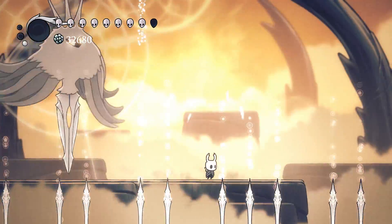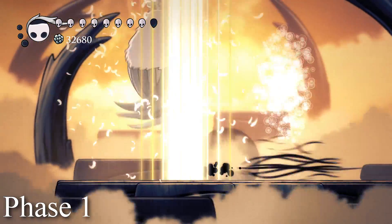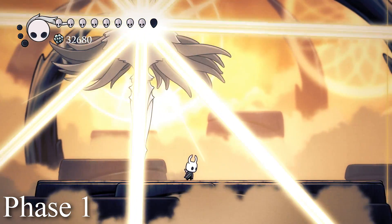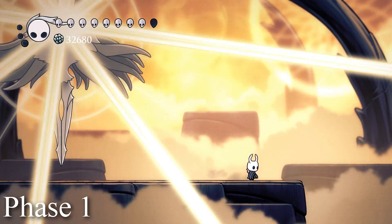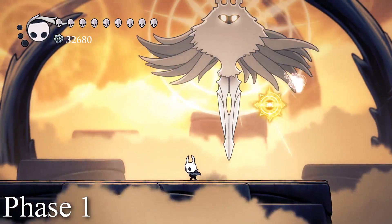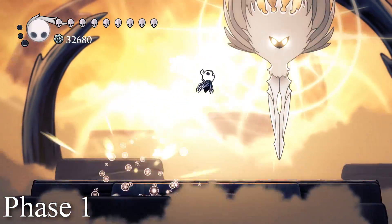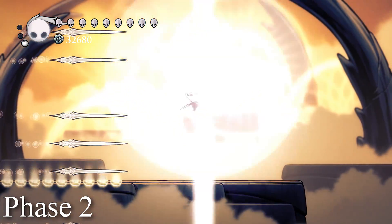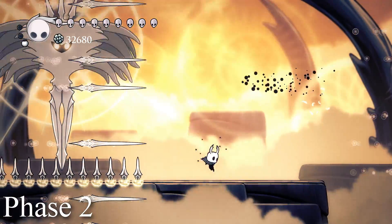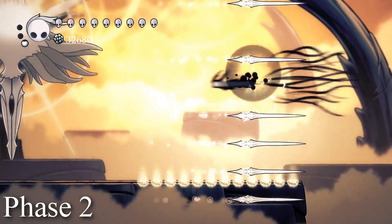The Radiance fight has five phases. The first phase is when we fight her in an open arena. As the fight progresses, she starts attacking so often we sometimes have to deal with two or even three attacks at once. After dealing enough damage, we move on to phase two. Phase two starts when the Spike Floor attacks begin — everything else is the same as phase one. After dealing enough damage, we move on to phase three.